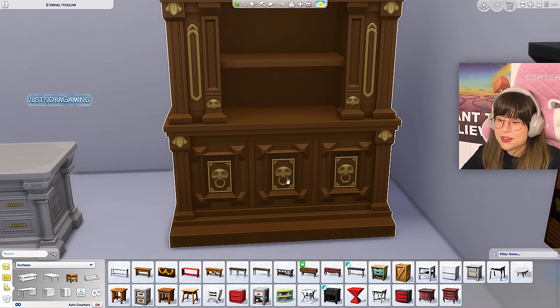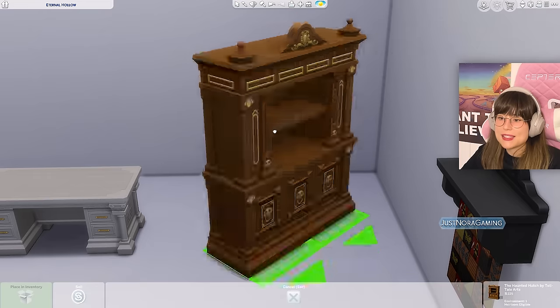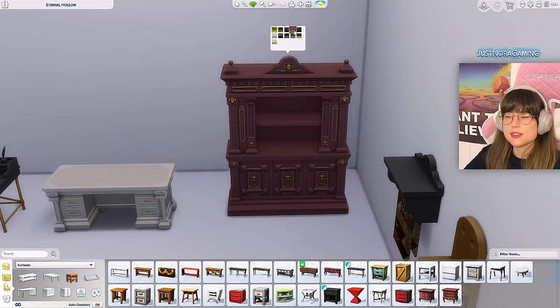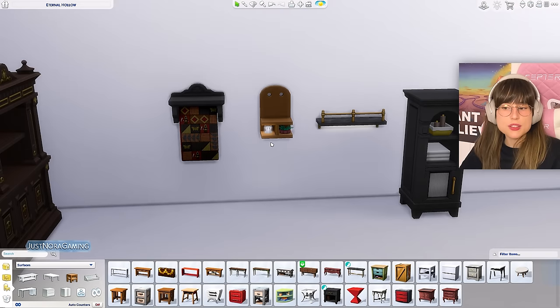Then we have this hutch — oh, look at that, it's kind of scary! It's got skulls and nice details all around. That red-purplish color is interesting, and the black with gold, the green — that is lovely.